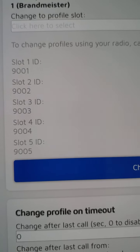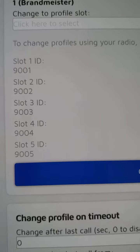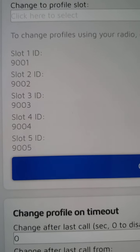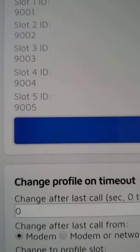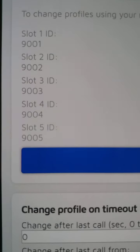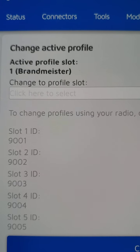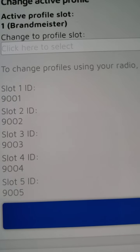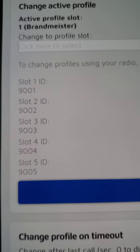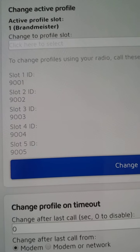From DMR modem mode, when using the DMR radio, the command to change profiles is simply a private call to 9001, 9002, 9003, 9004, and 9005 — that makes it really easy to switch amongst your five profiles. Right now I'm on Profile 1 which is Brandmeister. You can manually change them from the menu, which is a little clunky, but if you're in a mobile environment or don't have a browser, it's nice to be able to QSY to other profiles pretty quickly.